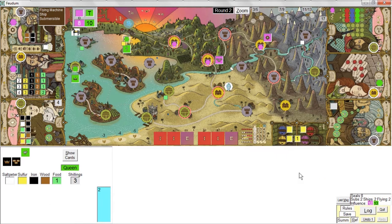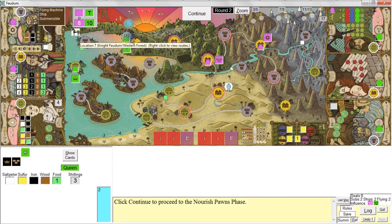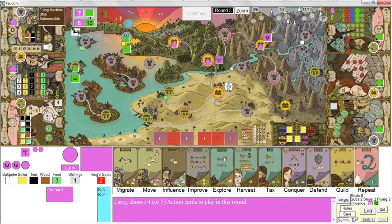She's getting another play — she does an improve action and builds her first feudum. She built a knight feudum so she could become guild master in another location. She always chooses — or re-rolls — until she gets a guild she can take over that she doesn't already control. Then it's into the Nourish Ponds phase. I'll use the sulfur to feed the alchemist, and this pawn gets fed with food. The Queen never has to worry about feeding her pawns.